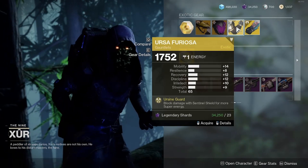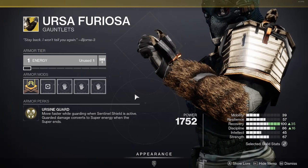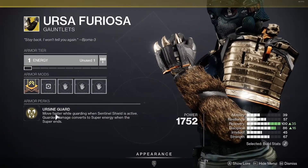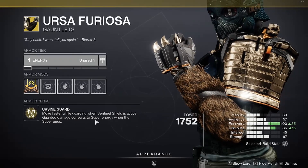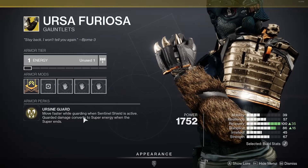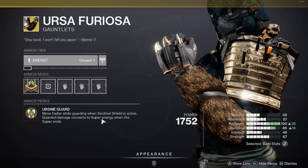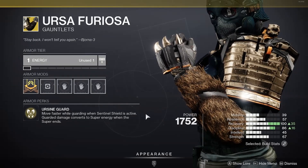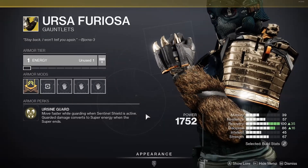Moving on to the Ursa Furiosa, which is an exotic gauntlet for the Titan. The armor perk is Ursine Guard — you move faster while guarding when Sentinel Shield is active. Basically, when you put up your Sentinel Shield, the damage absorbed by your shield gives you super energy back when your super ends. This is great for PvE activities such as Grandmasters and raids.